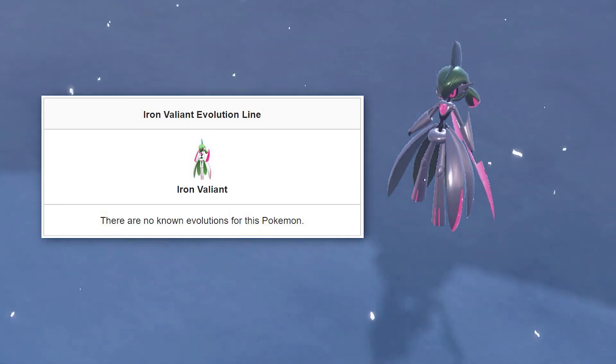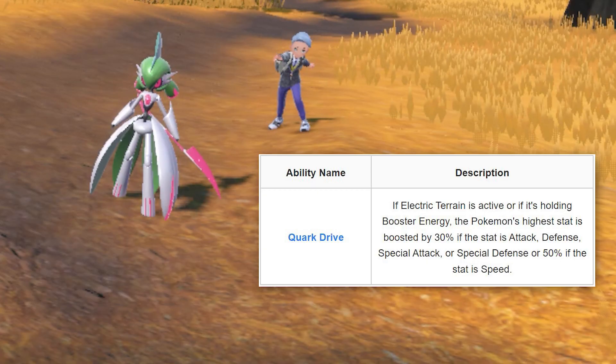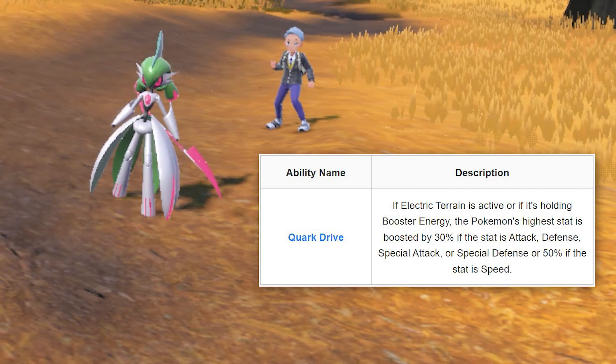While it does resemble a Metallic Valiant, it does not evolve from it, and it does not have any known evolutions. With its Quark Drive ability, its highest stat is boosted by 30% if Electric Terrain is active or if it's holding booster energy.